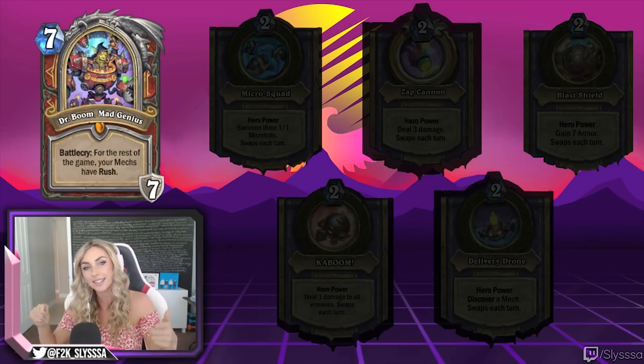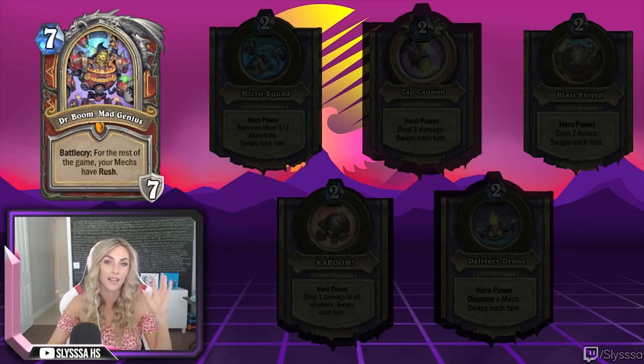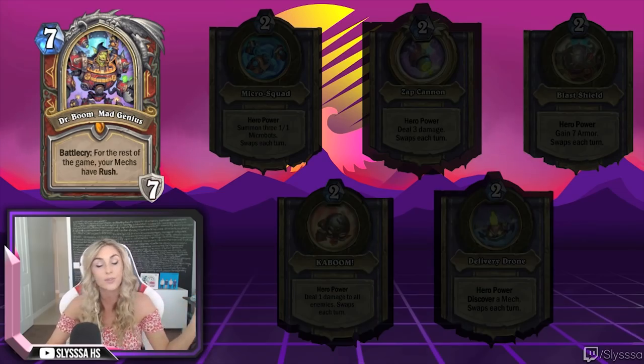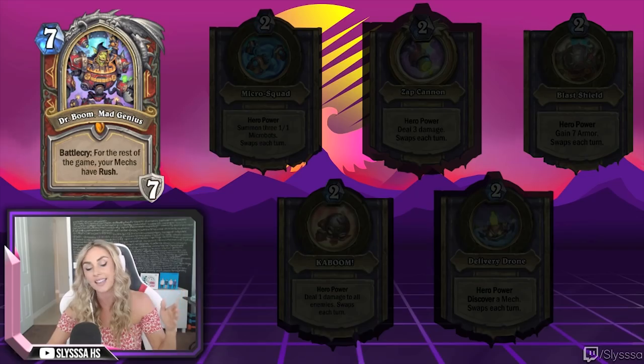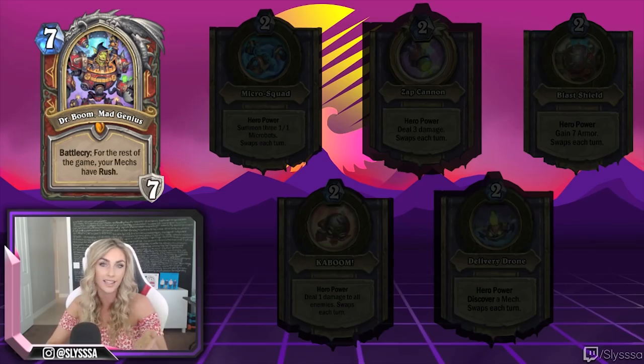Rush was introduced last expansion. Rush is a mechanic where minions you put on the board can attack another minion right away, but it does not have charge — meaning it does not go face. This is huge: for the rest of your game your mechs will go straight and attack another minion. It doesn't matter if you play another death knight either; you'll still have that battle cry.